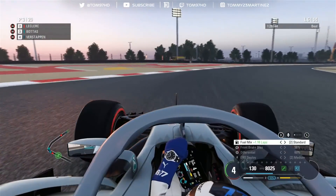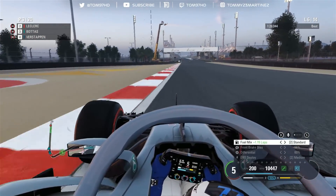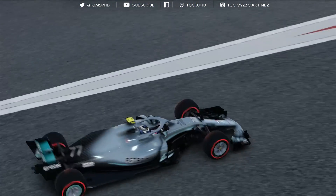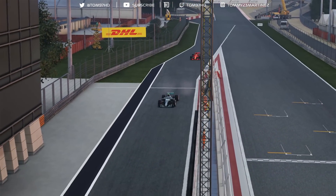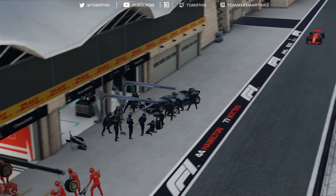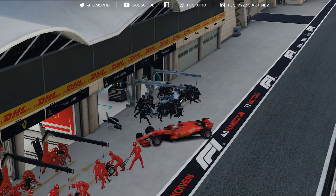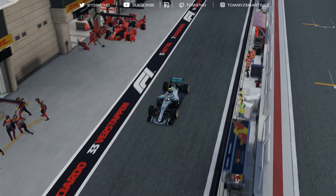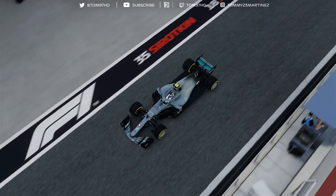Let's get ready for the pit stop this lap. Into the final corner, turn everything down, save fuel and ERS into the pit lane. Get it all slowed down — pretty decent pit entry. Vettel in, Gasly in as well. Away we go — 2.8 seconds. Not the best stop you'll ever see, has to be said — pretty poor stop from the Mercedes boys.